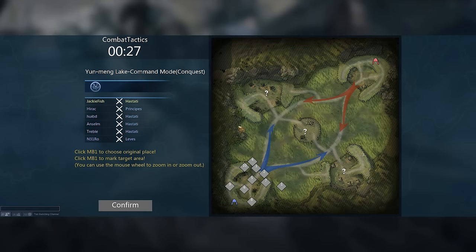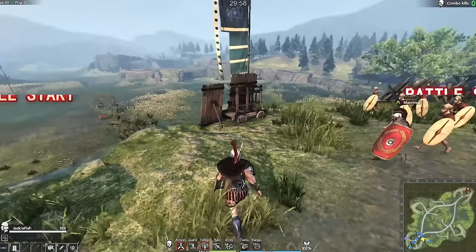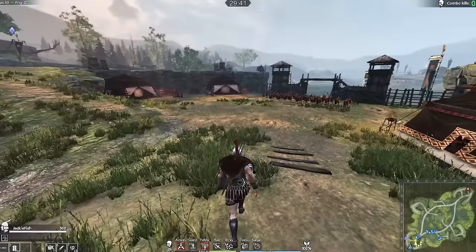We're in the next match on a pretty interesting map with three well-fortified positions, allowing for certain tactics — for example, archers can get up on a position and hammer down the entrances to the central position. Hopefully we don't have an AFK this time. The last one really did suck. This match should be a better example, as I've played 15 to 20 minute matches before where people keep replenishing troops and charging back into battle.